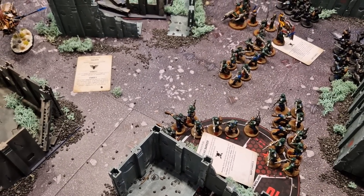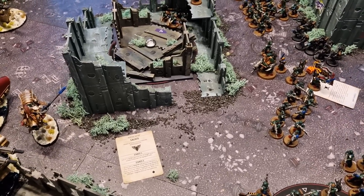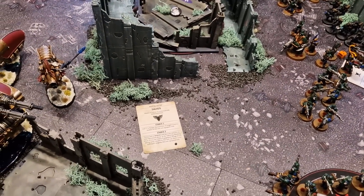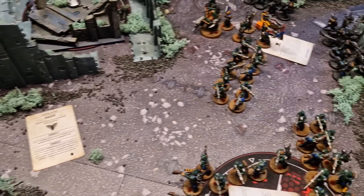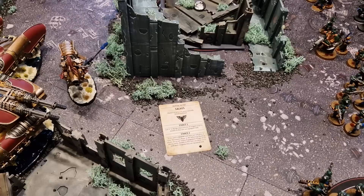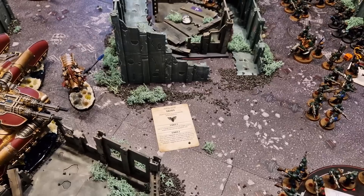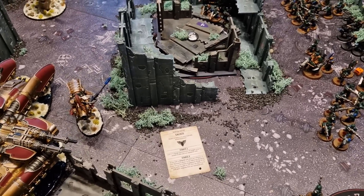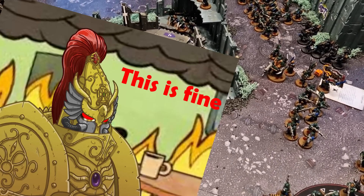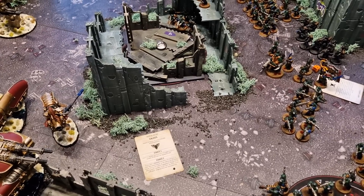After all Guard shooting in Turn 2, the results are devastating for the Custodians. The Guard finish off the remaining bike squad, and thanks to additional supporting fire from infantry and Kasrkin, they also kill the tanky bike captain. The Guard have now killed three Custodian units this turn — roughly 800 points of models gone.